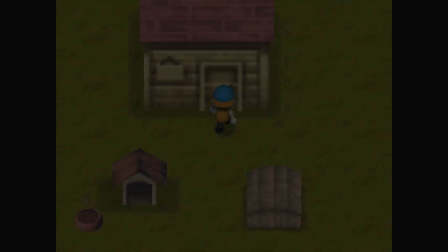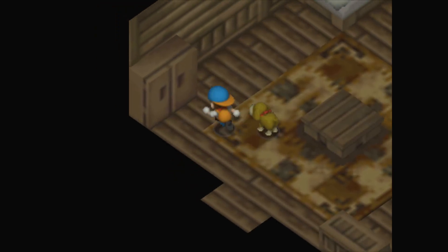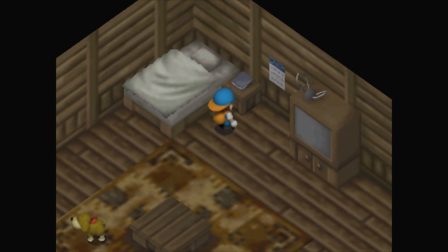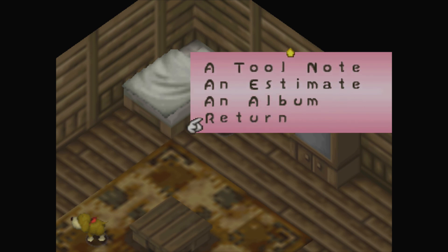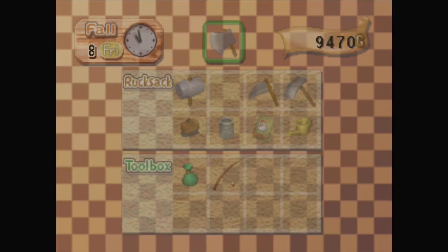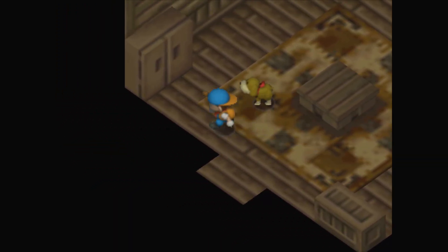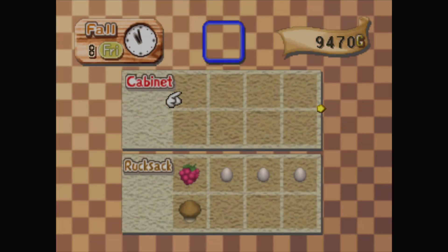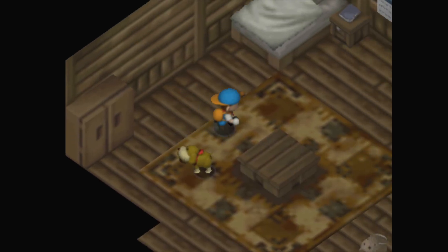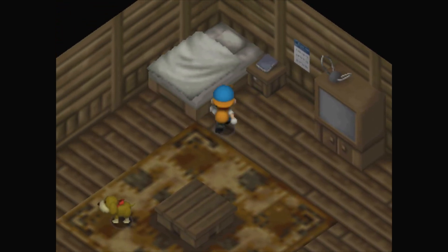I want to make my character go to sleep now. So I have one thing to say to everybody, and that is I want to play the ocarina. I want to play the ocarina - I want to see what that does. Let's go over here. It's not in here. I bought an ocarina and I don't see it. It must be in here. I don't see it. I don't see the ocarina - it's not in my house. So goodnight everybody.